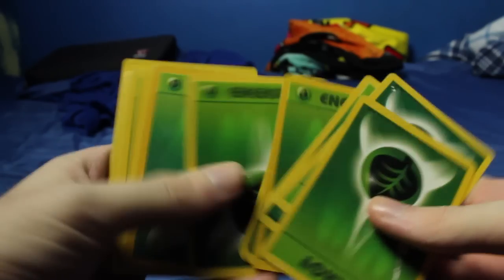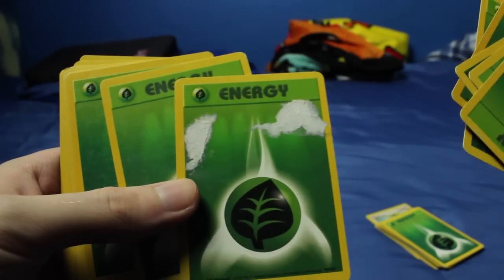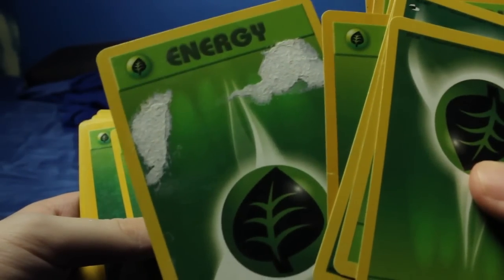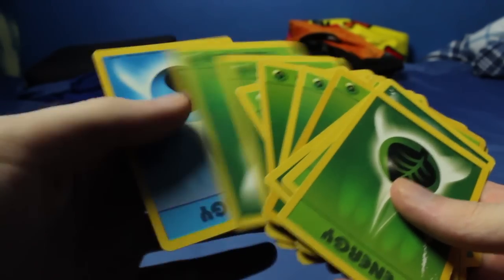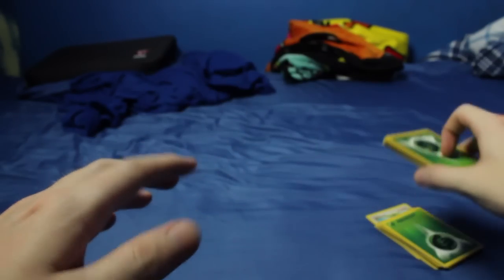Let's get that pile out of the way and grab a new stack. I see a Fire Energy over there - maybe there's more types of Energies. Grass Energy. That one got way messed up. You'll probably notice a lot of these cards are in bad condition because these are from when I was a kid and I played a lot with these, so they are going to be messed up - but dang, that one is real messed up. Just one Water Energy. So I have a bunch of Grass Energies. If I want to make a deck of 60 Grass Energies, I am well on my way to do that.